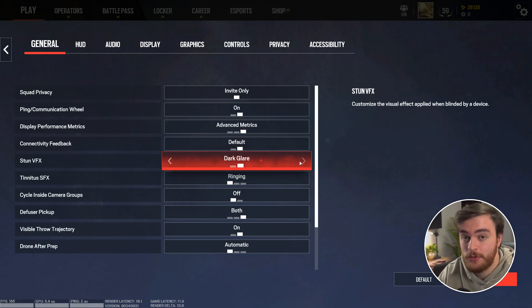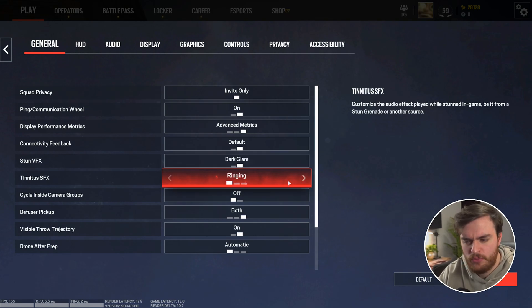Stun VFX — definitely set this to dark layer for dark flash bangs. Tinnitus SFX, which is the ringing when flash bangs and things like that go off, I'd recommend muted here, just so your game gets a little quieter instead of a high-pitched ringing noise. However, wave is pretty cool too.